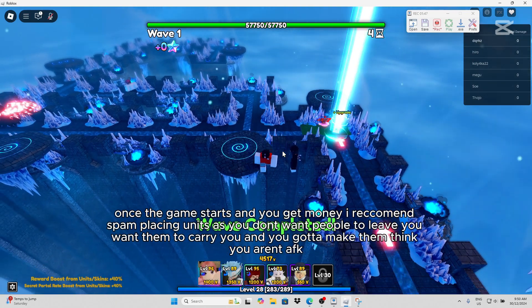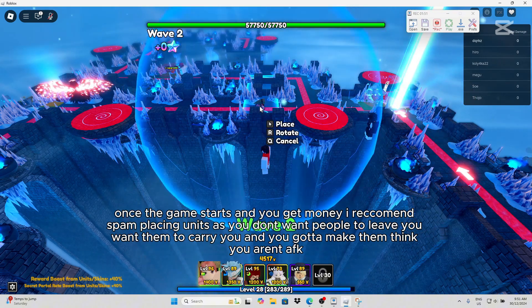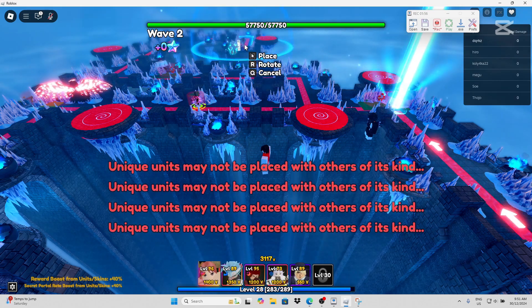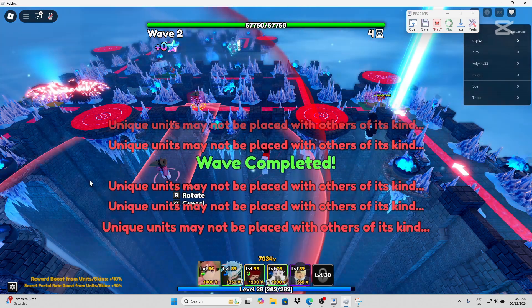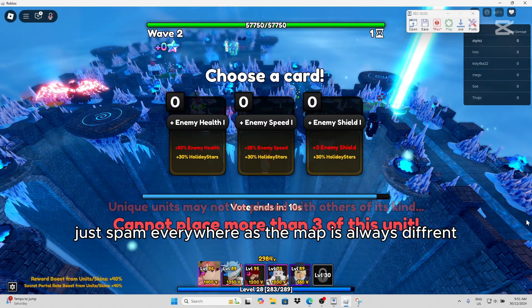Once the game starts and you get money, I recommend spam placing units as you don't want people to leave — you want them to carry you and you gotta make them think you aren't AFK. Just spam everywhere as the map is always different.